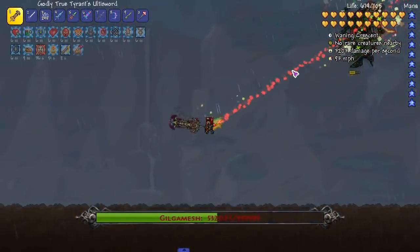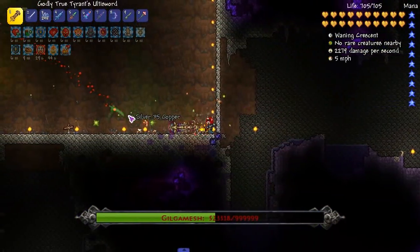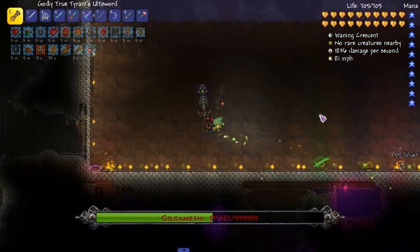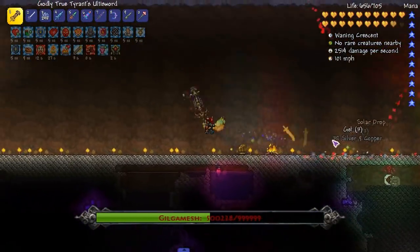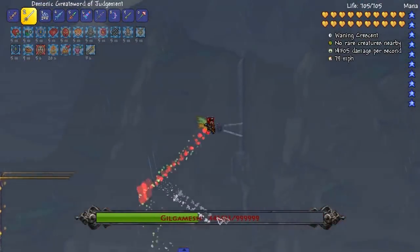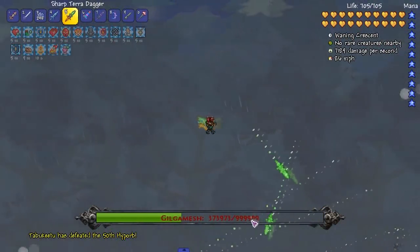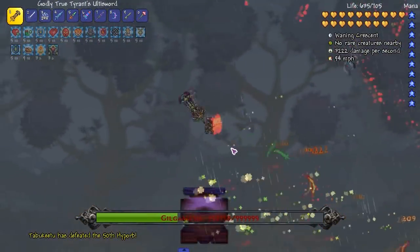This Tyrant sword gives you a little buff - that's nice. I want to see the buff though. This has a chance to give the player the Tyrant's Fury buff on enemy hits. What does it do? The buff increases melee damage, speed, and crit chance - that's pretty good. Maybe I should switch the DPS up. This is not that OP I think - I wouldn't consider it as OP as my Reiny Baron or the Terra Dagger. That's our 50th hype orb - hell yeah! I swear I've killed more than 50 hype orbs.